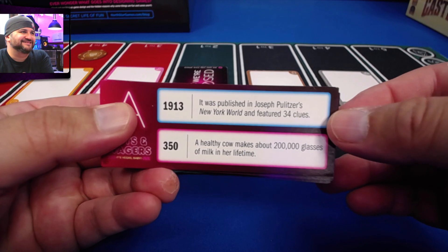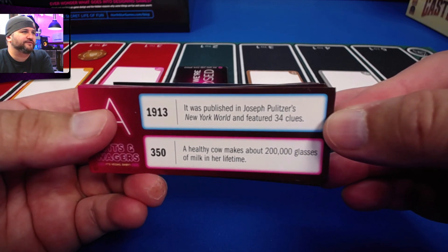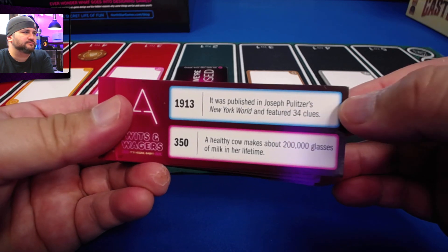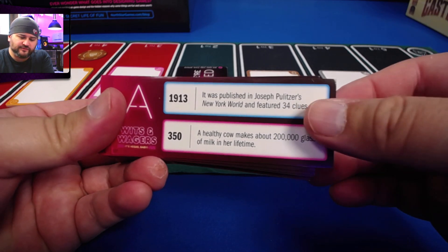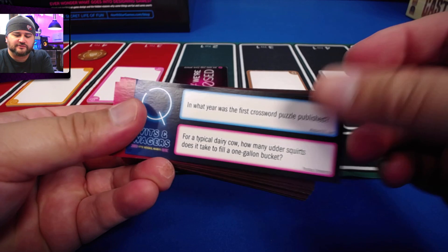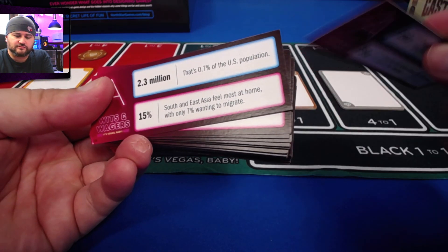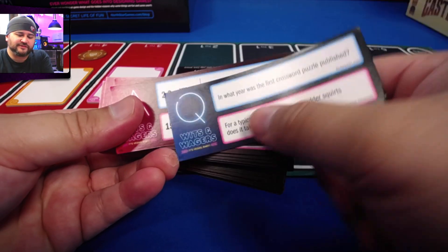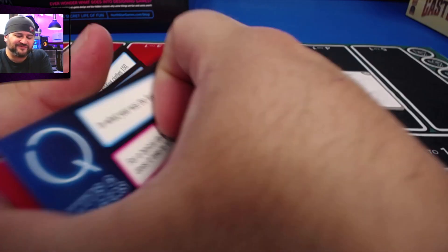In the close-up you can see a sample card. The answer side says it was published in Joseph Pulitzer's New York World and featured 34 clues. I wasn't sure what the number meant at first, but that must be the answer to the other side. It says Q and A right there — I just had my thumb in the way.